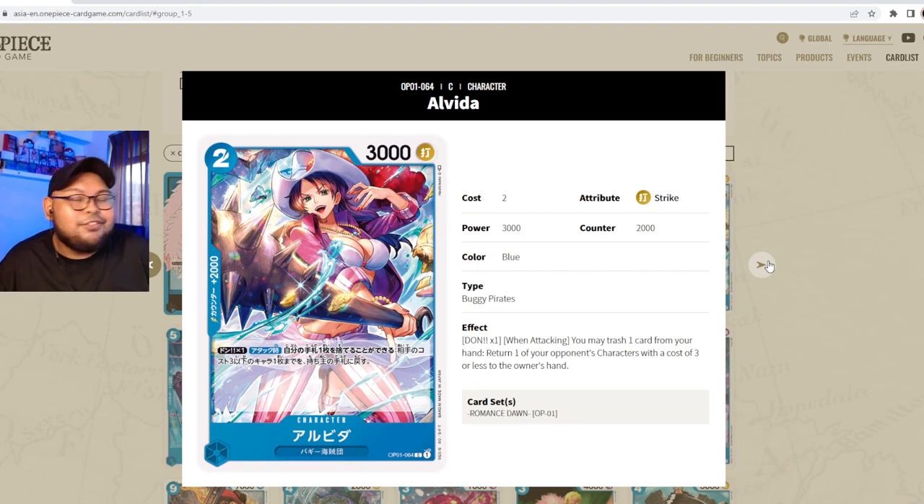Next we have Alvida — two cost, 3000 power, striker attribute, counter 2000, part of the Buggy Pirates. Her ability is DON x1 when attacking: you may trash one card from your hand, then return one of your opponent's characters with a cost of three or less to the owner's hand. Definitely has some use — maybe returning a blocker or a key card like Okiku. Counter 2000 still makes her solid in a blue shell.